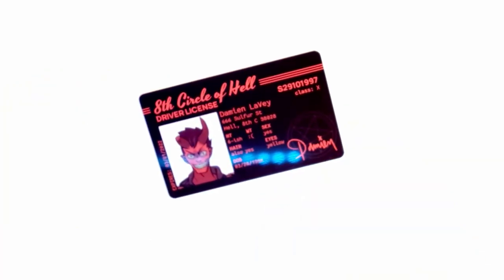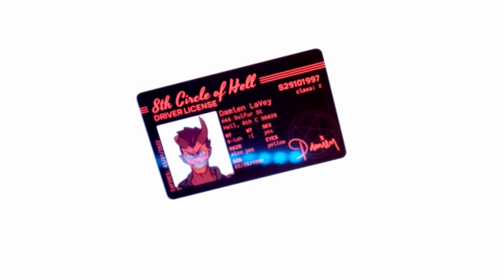Next is a very important thing — the driver's license. This is the driver's license of Damien LaVey, which is one of the characters you can date in this game. This is also very cool — it's printed on hard plastic, like any other credit card, with a magnet strip on the back. It says all the information: Damien LaVey, 666 Sulphur Street. Height: 6-ish. Weight: sad emoji. Sex: yes.